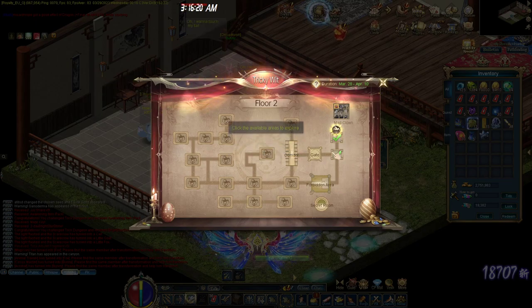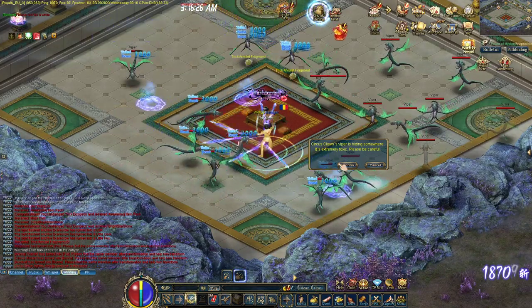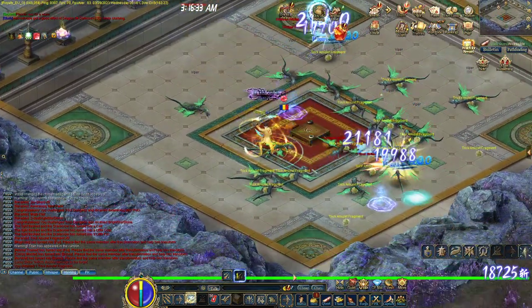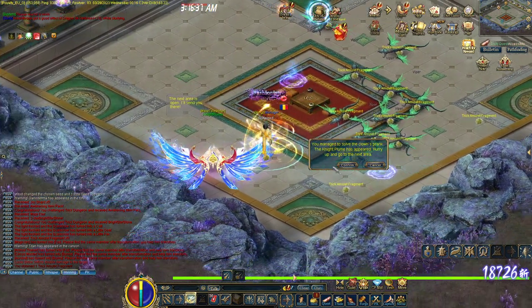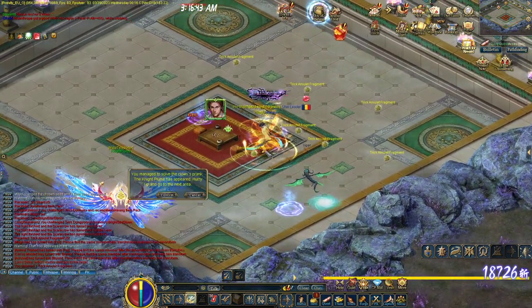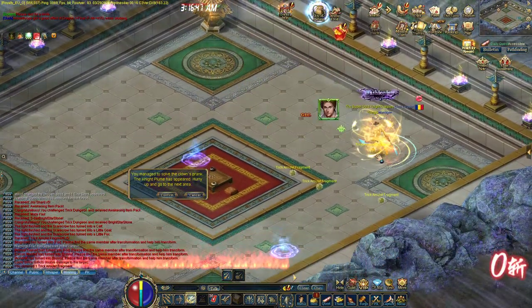Let's go to Corridor. In the Corridor, you need to kill these monsters. Be aware that these ones are dropping the Trick Amulet Fragments, and as I told you, five Trick Amulet Fragments gives you one amulet. I would collect them if I were in your place.